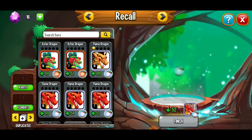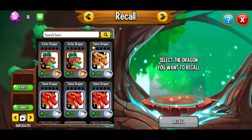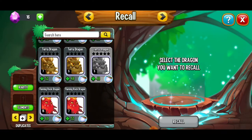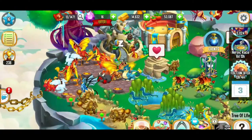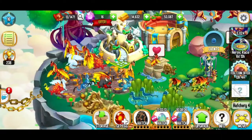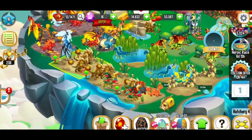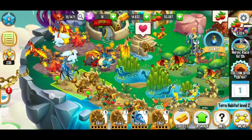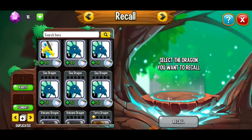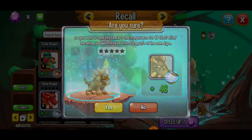So here we're going to go ahead and finish recalling that dragon. I don't necessarily want to recall any more of those — I want to save them around for now. Do we have enough space to place this dragon? We don't. So what to do next here? We've got a level five terra — let's go ahead and recall the level five terra. That's a little bit less painful. So we're going to recall this dragon.